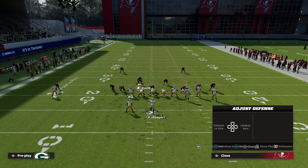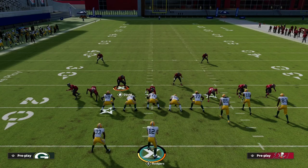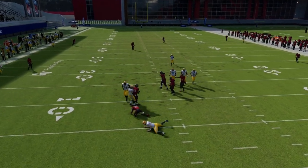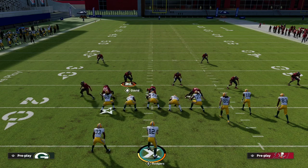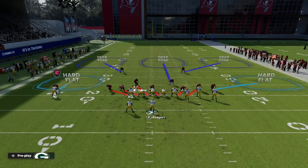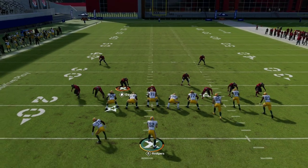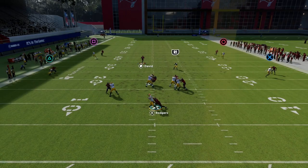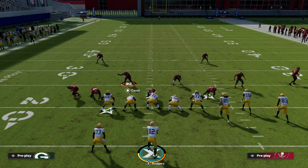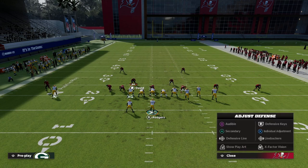If you want to send the pressure, play hard flats — shave the coverage down to hard flats and blitz the nickel corner. This five-man version is really good as well; you can still use the outside thirds. It's a simple and effective way to play defense. You can cycle through three, four, or five different blitz types, but this is the 3-3-5 odd defense in a nutshell. Check out my Patreon for full content on the 3-3-5 odd over the next couple of weeks.